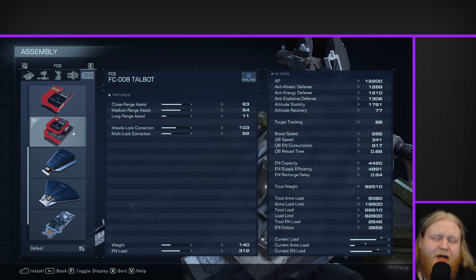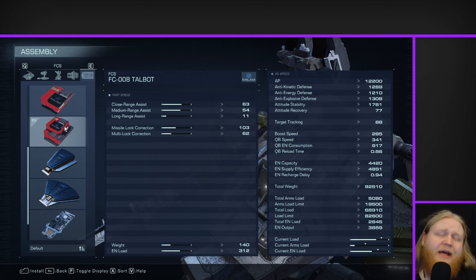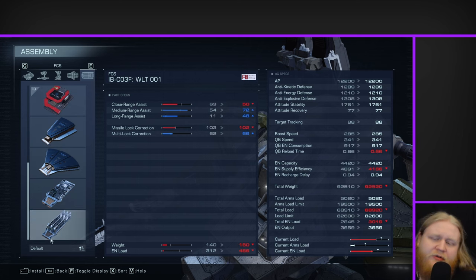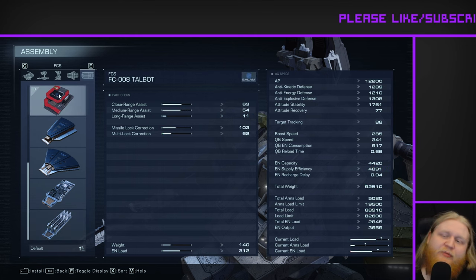For the FCS, I switched the original Abbot out for the Talbot. I decided to stick with a Balaam FCS primarily because Doffin is a subsidiary of Balaam, so it's kind of a Doffin-adjacent part. But it's also just a good FCS in general — good medium range assist, good close range assist, and decent missile lock correction, which is a nice upgrade for the active homing missiles. This build typically wants to play at the border between close and mid-range, so that medium range assist helps keep tracking from getting thrown off. You could alternatively use the WLT-001 for better medium range assist if you want to play a bit longer range.